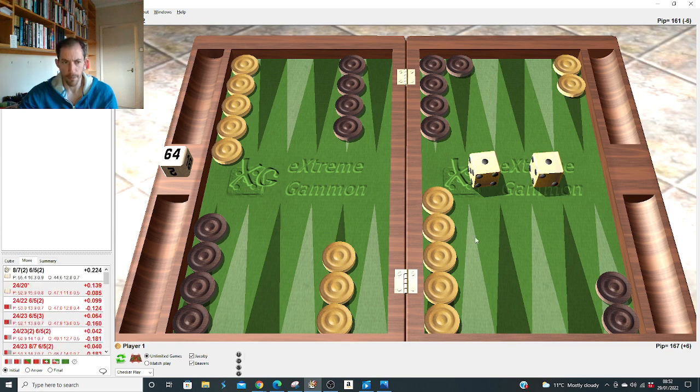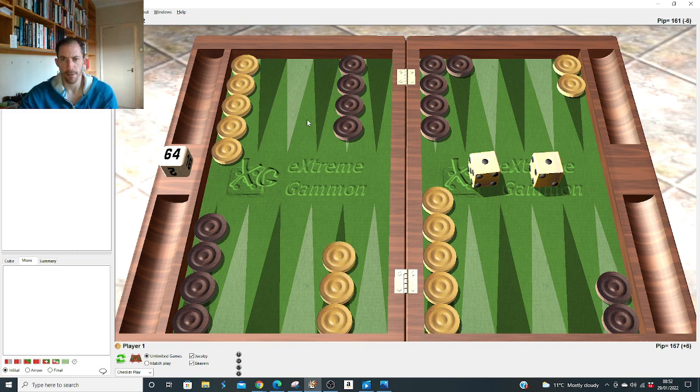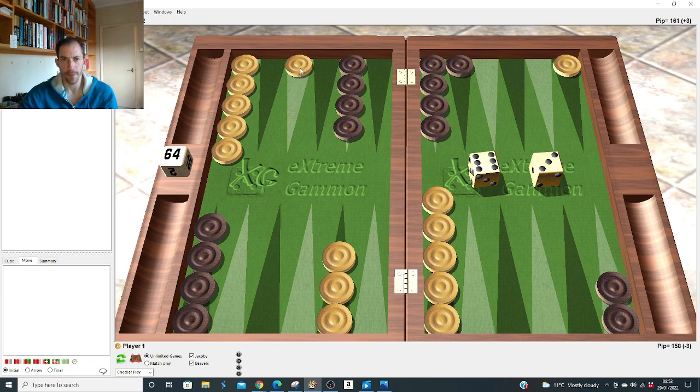The reason after the 5-1 slot: opponent may not cover, and he's very stiff if he doesn't — he's only got ones and threes. Whereas after 4-1 he's got ones, threes, and fours. So here it's clearly correct — big difference. Six-five: run all the way. Six-four: hit and run. Six-three: same as after 2-1, run all the way because it duplicates threes and ones.